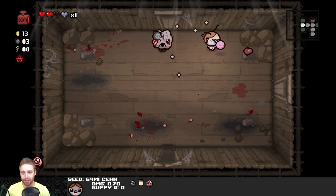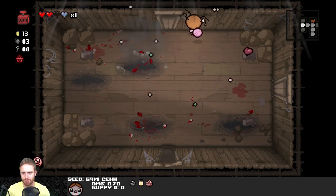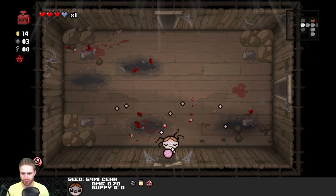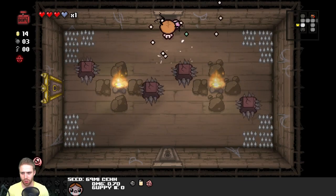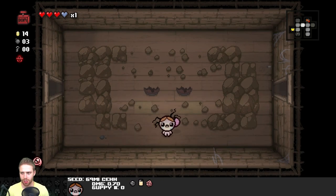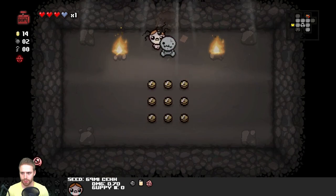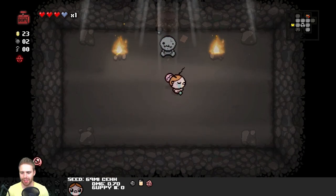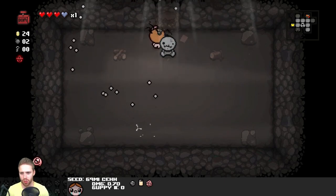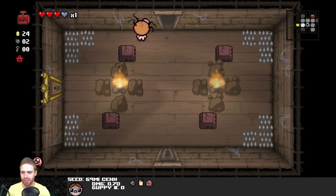Slam milk knockback, get him. Oh my God. I'm going to start losing hair. Secret room could totally be here. Got some money! We have enough to buy something from the shop now, which is exciting. What do we want from the shop? Blank card could potentially be really good. Mom's key would be sexy. I don't have any keys, so I can't really do anything.